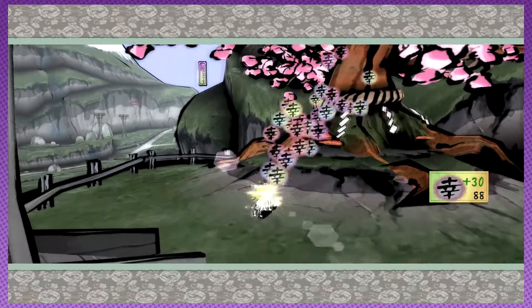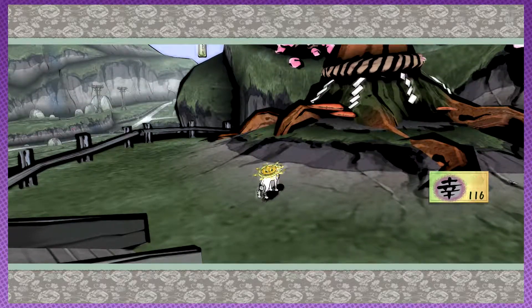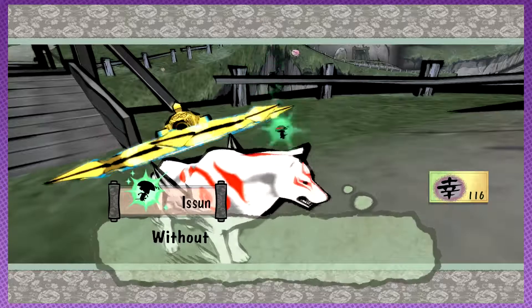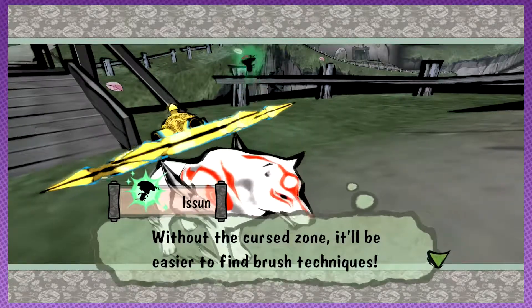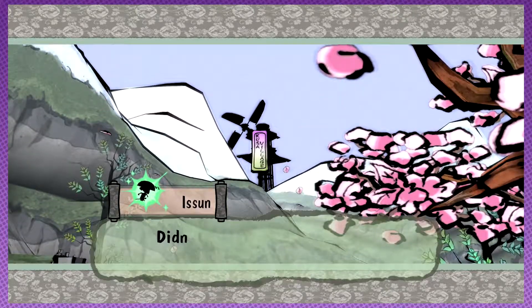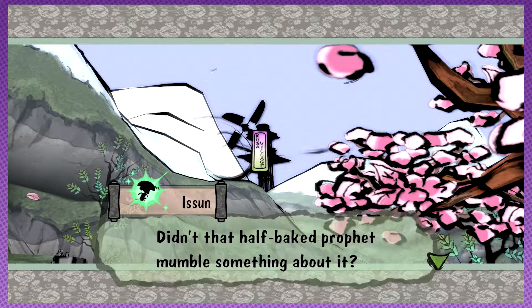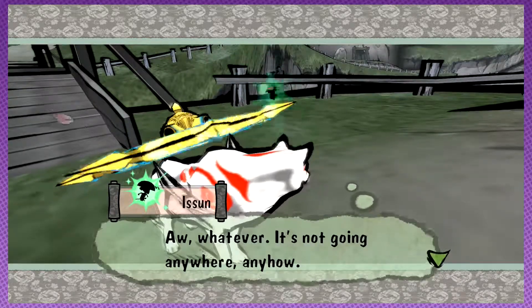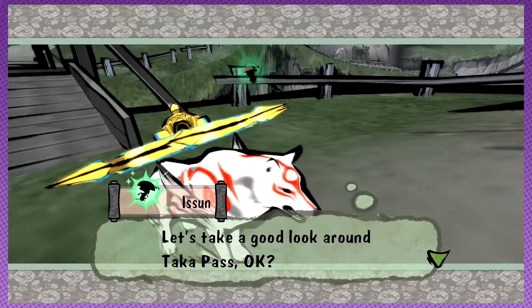Yay, got points! Taka Pass is back to normal now. Without the curse zone it'll be easier to find brush techniques. But first, that big windmill has really piqued my interest. Goose Village — didn't that half-baked prophet mumble something about it? Oh whatever, it's not anywhere anyhow. Let's take a good look around Taka Pass.